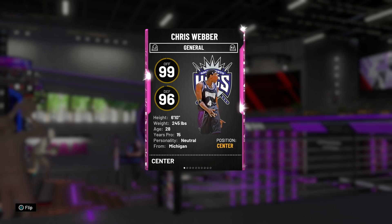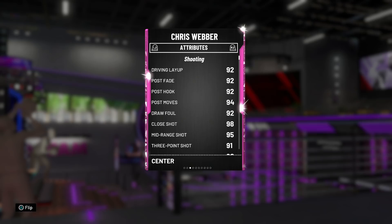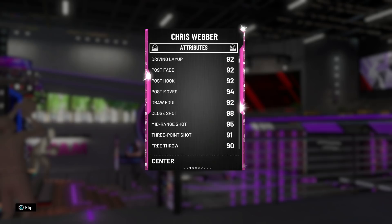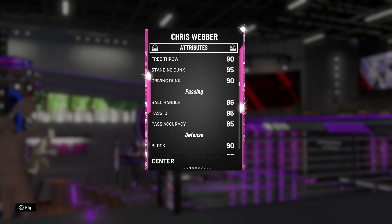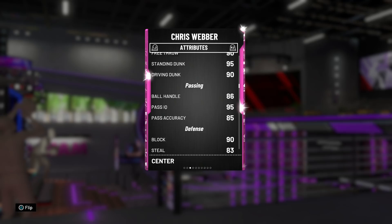He's got a 99 offensive overall, 96 defense, 6'10". He's a center but we're going to be playing him at the power forward position. Diving into the stats, he's looking like a solid card. He's got 92 driving layup, amazing post game, a 95 mid-range, and a 91 three-pointer. 2K is letting loose with all the good cards now — 90 free throw, 95 standing dunk, and 90 driving dunk.